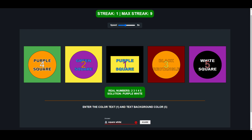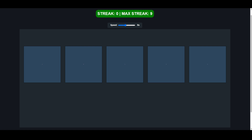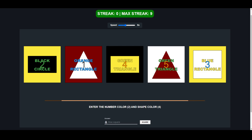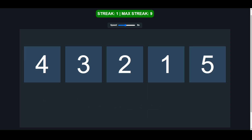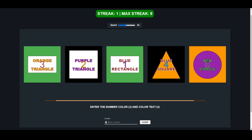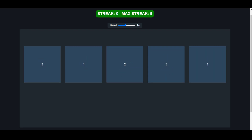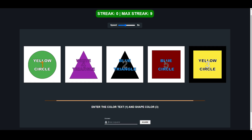I don't know what... okay: four, five, one, three, two — four, five, one, three, two — four, five, one, three, two... four, three, two, one, five — four, three, two, one, five. Oh, color of the text — oh wait, orange! Jesus Christ, my brain. It's just because I'm recording, right? Three, four, two, five, one.